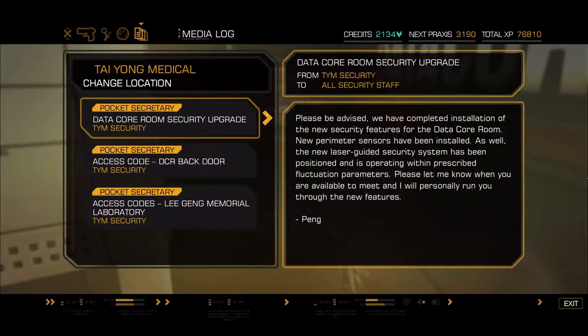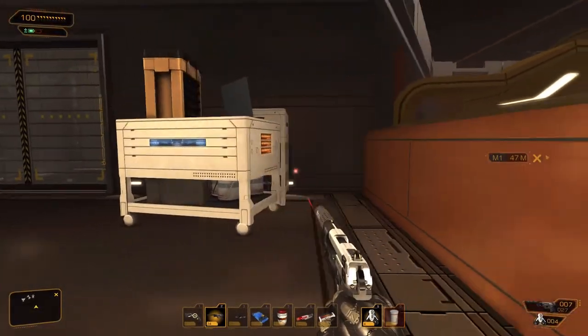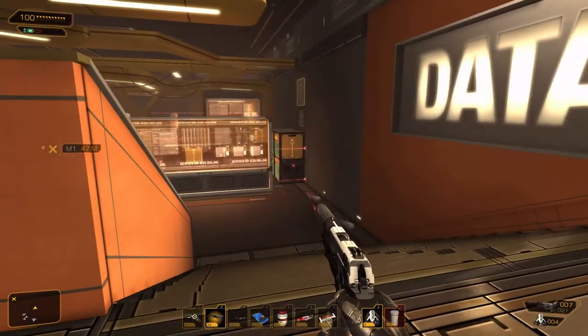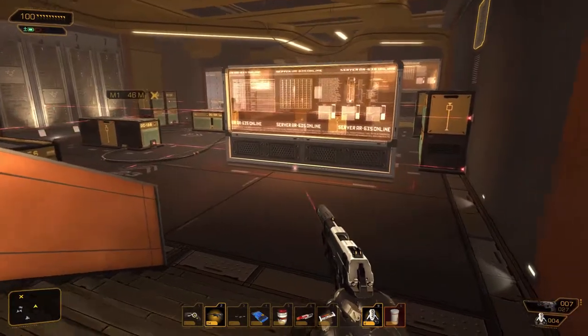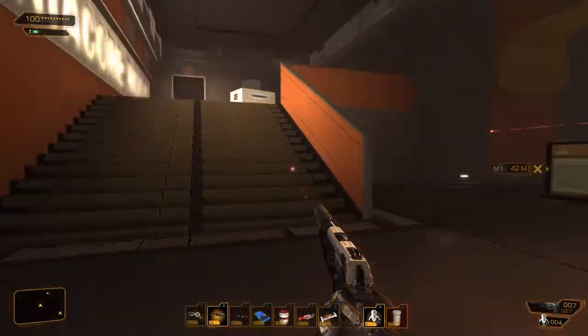Please be advised — we have completed installation of the new security features for the data core room. New perimeter sensors have been installed, as well as the new laser-guided security system, which is operating within prescribed fluctuating parameters. Please let me know when you're available and I'll personally run you through the new features. So — lasers bad, we don't want to trip them. There's a grate up there though, and we all know what that means.